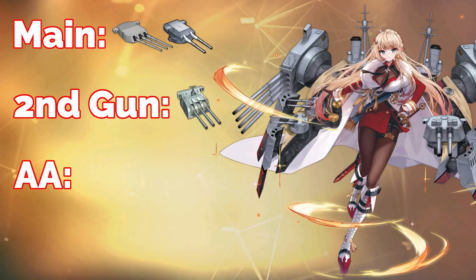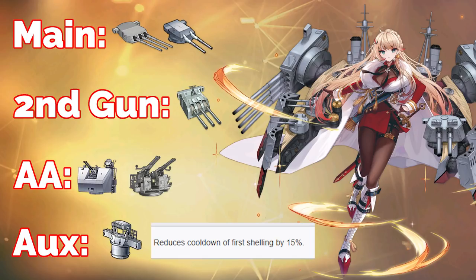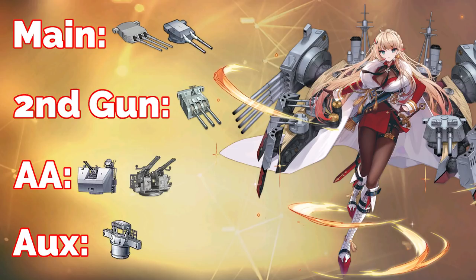For the AA gun, you don't rely so much on hitting your target like other ships, but you still don't want to miss. So the twin 40mm Bofors Tug 2 is a nice choice, or you can go for pure DPS and take the quadruple 40mm Bofors. For auxiliary equipment, since you already get increased reload, you take a high performance fire control radar to increase firepower and accuracy — most importantly it reduces the cooldown for the first shelling by 15%, so you get the first shot out in seconds. You can also take a white shell, or if you don't have the radar, a super heavy shell.